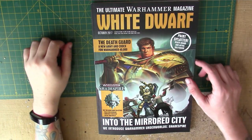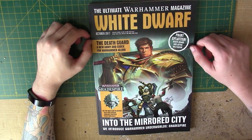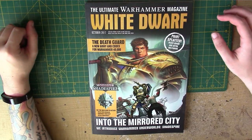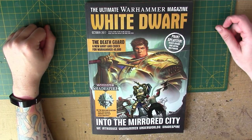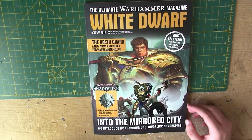Hello, this is Craig from Bitsbox.co.uk. In this video we are looking at October 2017's edition of the White Dwarf Magazine. On the front we have the Shadespire and a bit of artwork. It says 'Into the Mirrored Sea - We introduce Warhammer Underworld's Shadespire.'